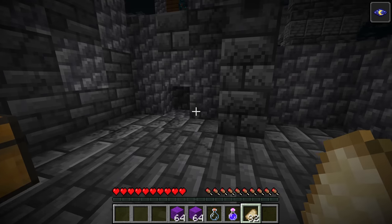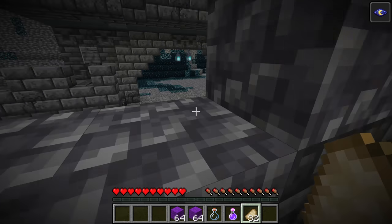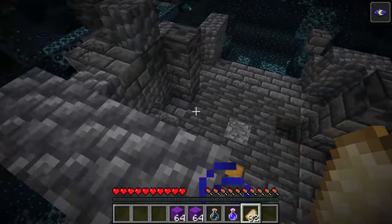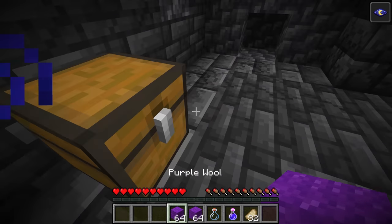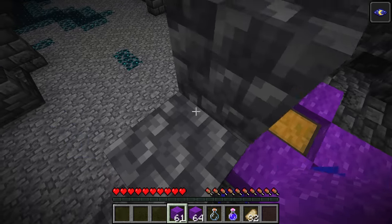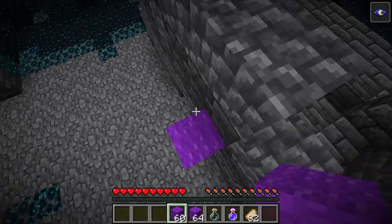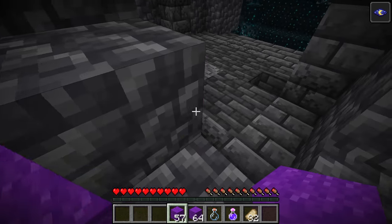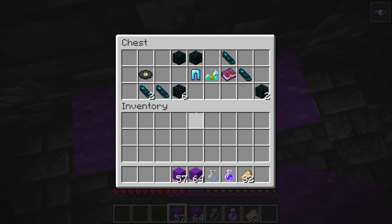Here we found a chest that is rather lucky in that there's not really any shriekers or sculk sensors around it. However there could still be some we can't see, so I would suggest placing wool blocks around it on as many sides as you can, just to make it as safe as possible. You can even go to the opposite side and place some blocks there, so if there's a shrieker or sculk sensor in any direction, this would be protected.